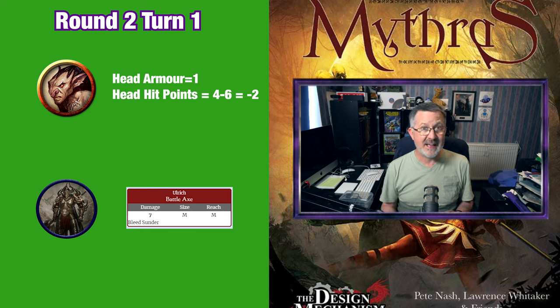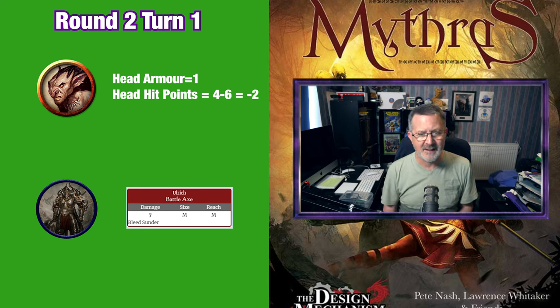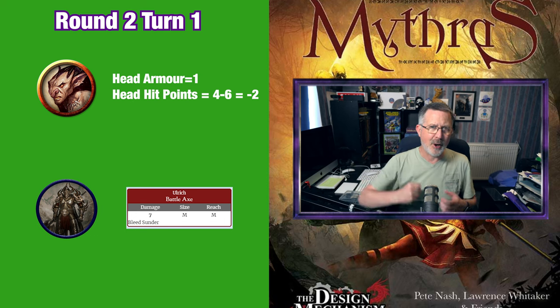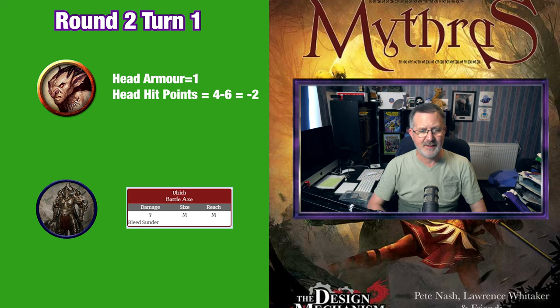Now whenever anybody takes a serious wound there are certain effects that come into play. The first thing is the goblin will not be able to attack for the next 1d3 turns. A two is rolled, so added to the press advantage special that Ulrich used beforehand, this means the goblin will only be able to defend for the next three turns. Imagine somebody powering down blow after blow onto the opponent — all they can possibly do is try to parry it or evade it.